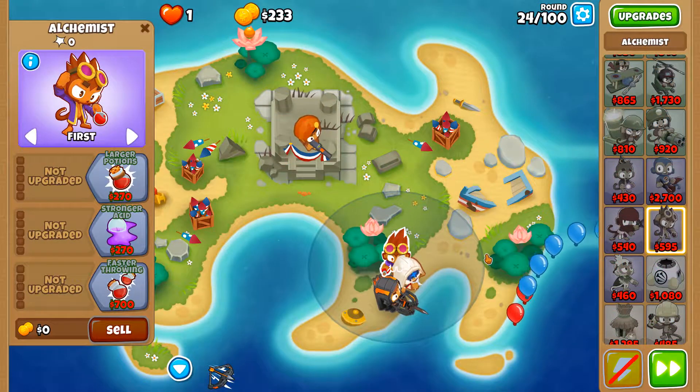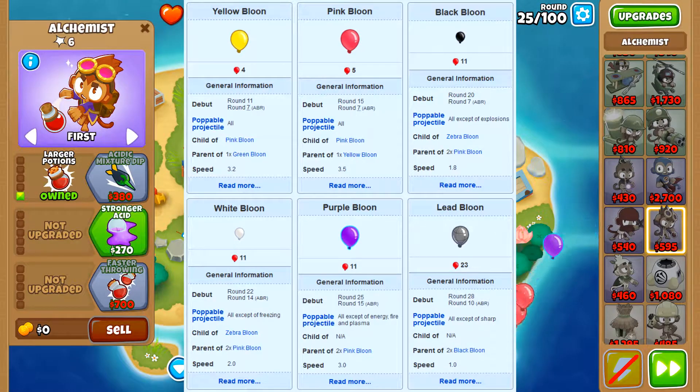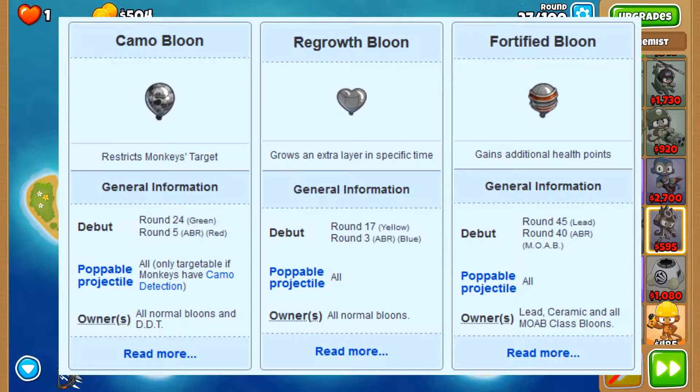But why would you need so many variants of towers? Well, that's because there are also many variants of Bloons. The black ones are resistant to explosions, the white ones are resistant to freezing, the purple ones are resistant to magical stuff, and the lead balloon is resistant to sharp attacks. Some Bloons also come with special properties — camo Bloons can only be seen by towers that have camo detection, fortified Bloons have extra health, and regrow Bloons can return to their stronger ancestors after you've popped them.